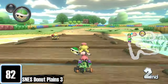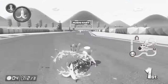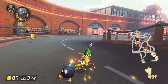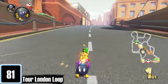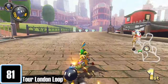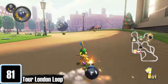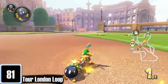Let's get Donut Plains 3 out of the way. For a basic SNES course, it honestly looks nice and added a bunch of details — unlike someone. It's good that you can do the little underwater shortcut as well as tricking over the mud. Definitely better than the original. London Loop is probably the most forgettable city track. I will give it credit that it does feel like you're driving through a perfectly scaled city. The buildings look really nice. However, the only things I can remember are jumping over a small drawbridge and the chain chomps going loose on lap 3. Overall, it's probably the definition of an average city track.